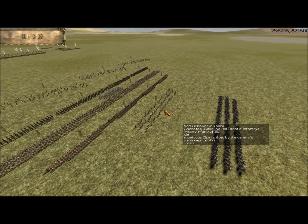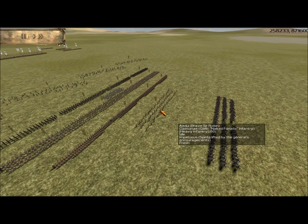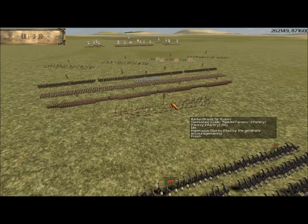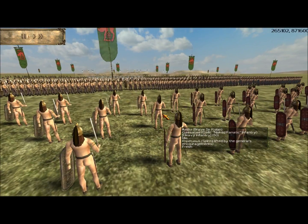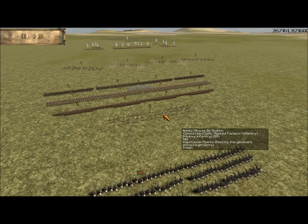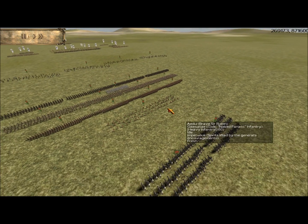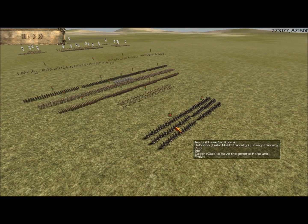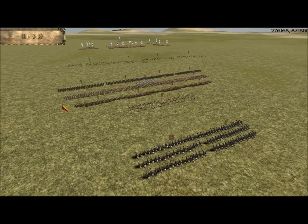The back line, or reserve unit, is a unit of Gaisatai, Gaelic naked fanatic infantry. I put them in loose formations, sort of protecting against arrows obviously, because they are naked. But they do have two hit points and they have a fear effect, so they're very powerful. And then I brought two units of Brehenton, which are Gaelic noble cavalry — some of the best cavalry the Gauls can bring.